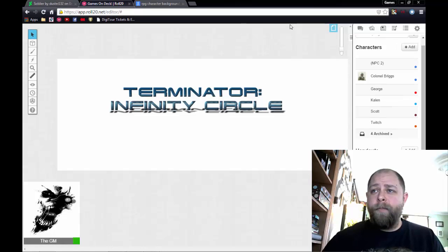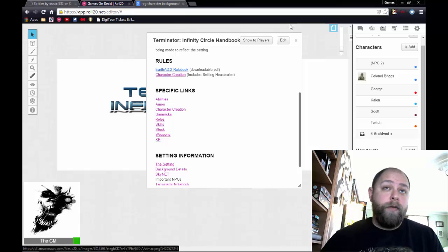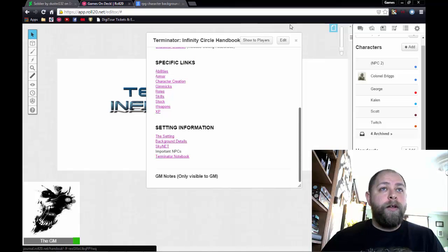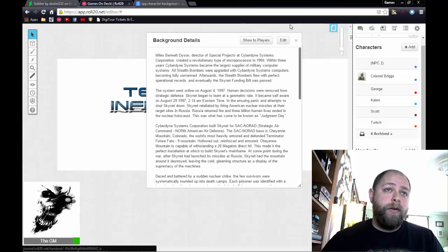I went through all the character sheets and got those set up. I created the handbook, which is pretty much done — it has all the different bits about the campaign and a link to the rulebook for everybody to use. All my players are recommended to download the book over at DriveThruRPG or RPGNow. The handbook has specific links to each section — if they click on abilities it brings up a table, same thing for gimmicks, weapons, stocks, and the setting information.